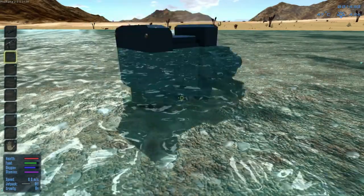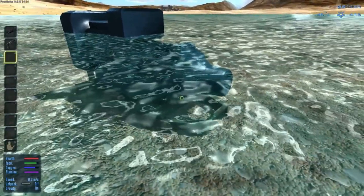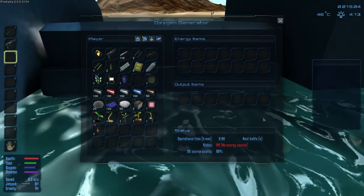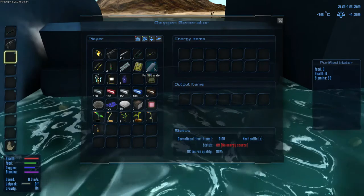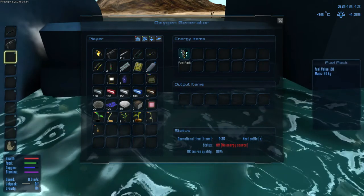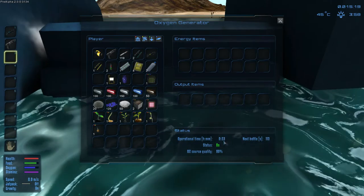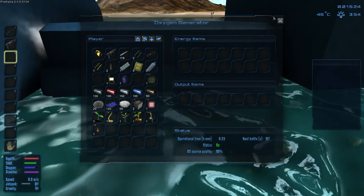I'm trying to find a spot - the water's giving me a funky placement on this. Let's place it right here. You don't really want to put machinery in the water, which is kind of funny, but then again it's alpha - what do you expect? I'll access this with F and it's going to want a power supply. Now you see it turns on, it consumes it, on for 23 minutes. Looks like every couple minutes you get a bottle - should get about 11 bottles out of this.